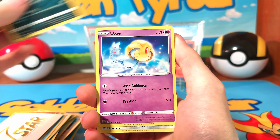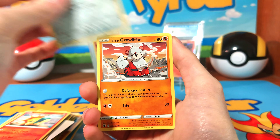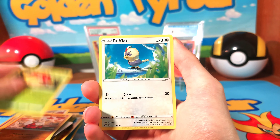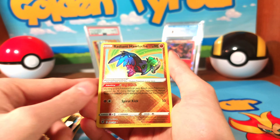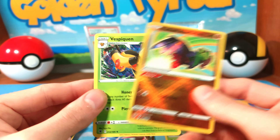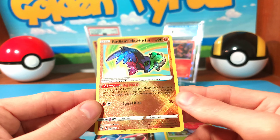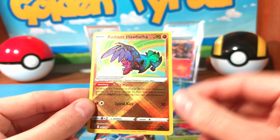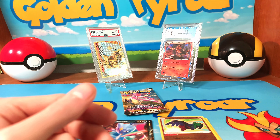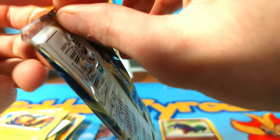We have a V-Star — hate those, don't like them, not sure why they exist. Ponyta, Growlithe, Voltorb, Rufflet, and we have a Radiant Halucha, which seems a little weird to me, and Vespiquen. Does it seem miscut? Does it seem like the borders are thicker than normal? Am I going absolutely insane? I feel like there's something off about these packs.